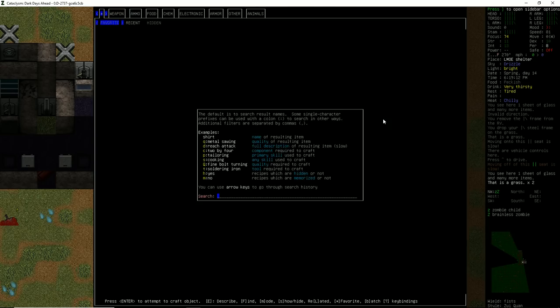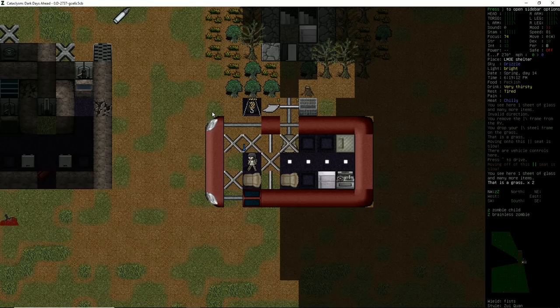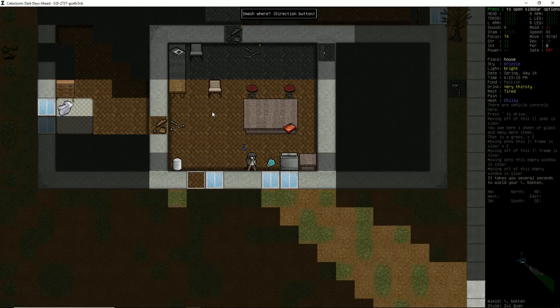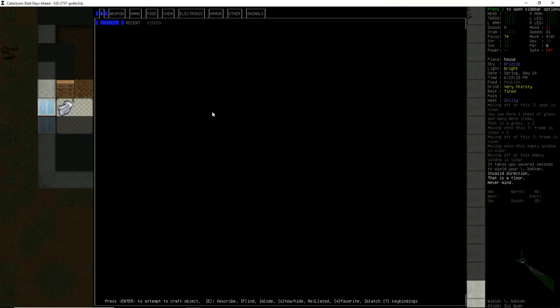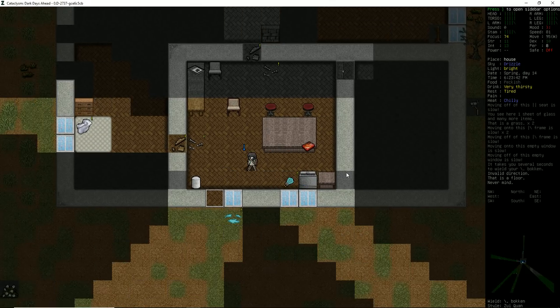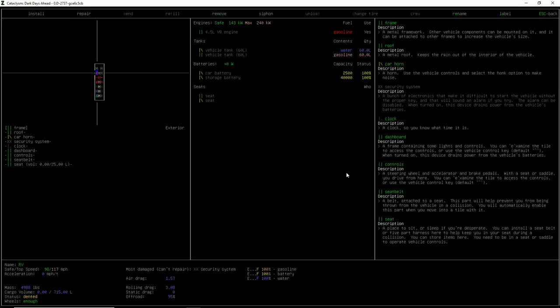One steel plating requires 8 lumps of steel plus charges on the acetylene torch. We would get plenty of lumps of steel from destroying things in the house — if I just go over and smash this thing down, sure enough we get two chunks of steel. Can I make scrap or chunks of steel? Yep — I can turn scrap metal into chunks of steel, then chunks of steel into steel plating. Oh my gosh, this is so cool. I'm like a kid at Christmas who just discovered the best toy under the tree before everyone else woke up.